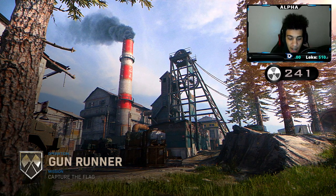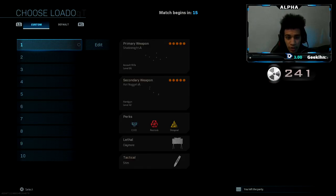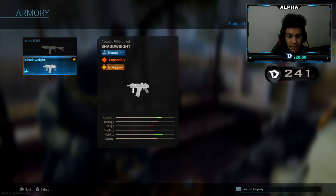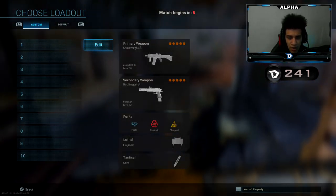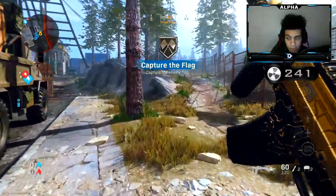So today guys, we're going to be using the Shadow Sight Graw 5.56. This build is basically like an SMG version of the gun. You get this thing at like tier 86, 83 — somewhere in the 80s in the battle pass. The only thing I did was change the stock of the gun so I can have better recoil. Yeah, let's see what we can do with this bad boy. I got some Capture the Flag on Gun Runner.